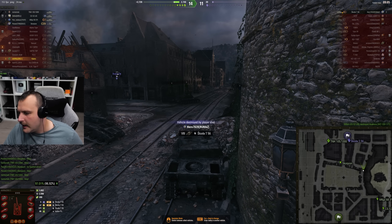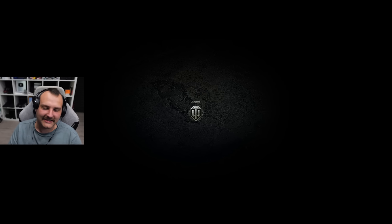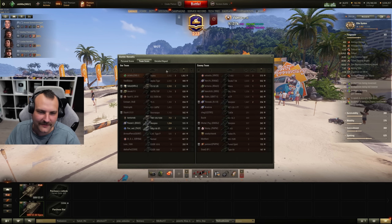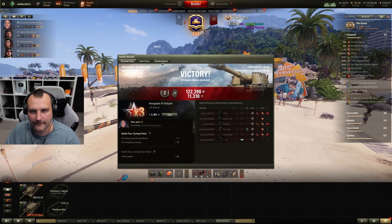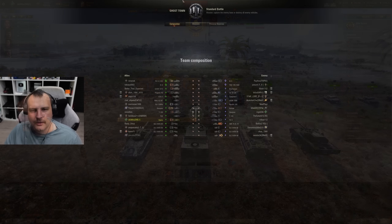Let's wait and see the score. We got 3000 damage, 300 assisting damage, three kills — beautiful. First by experience, first by damage. Luckily we managed to escape the party on top of the hill, and we have 104,000 credits profit. Not a game to complain about. Let's keep it up!